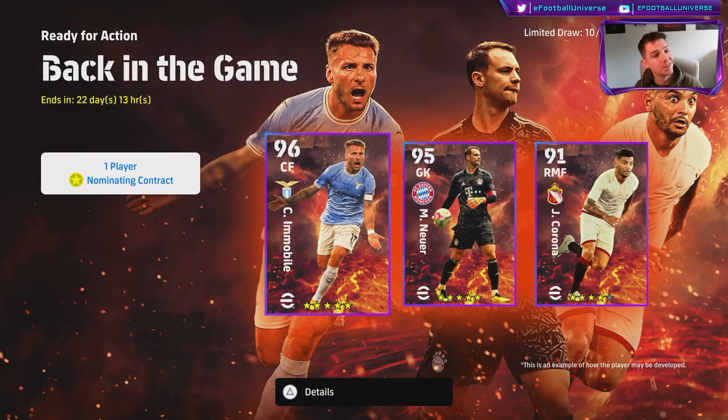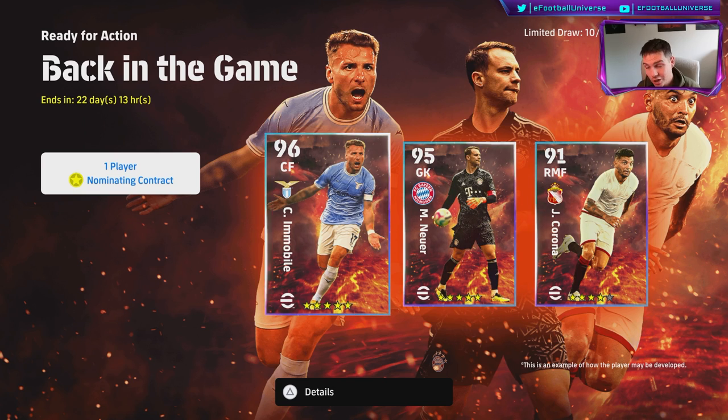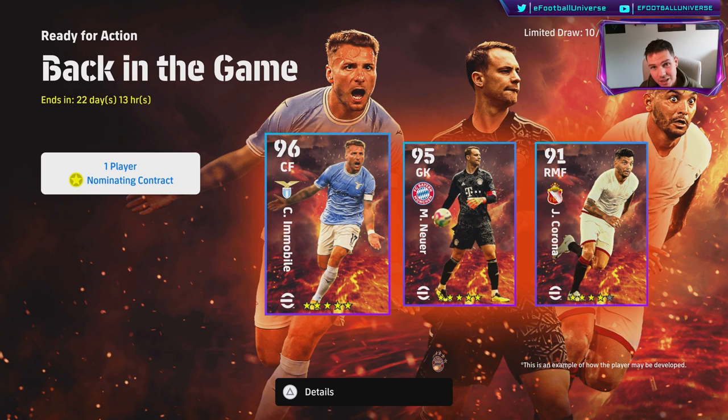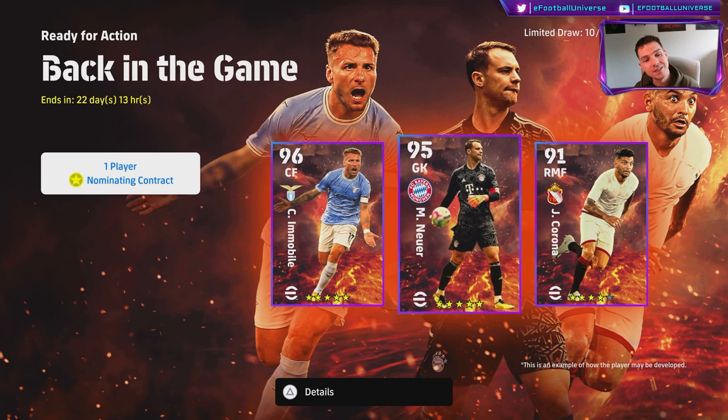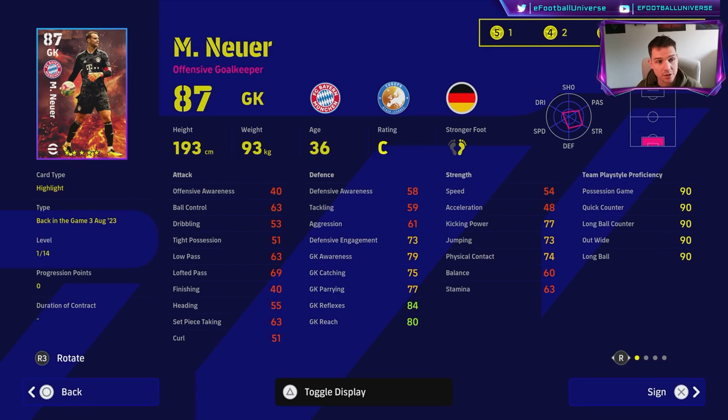Welcome back to the channel and welcome back to another Ready for Action player guide — a training guide breakdown and recommendation. We're going to be doing a deep dive on Neuer today. He's a 95-rated goalkeeper. The one thing I don't like about Neuer is his player ID can be absolutely crazy — he can do some serious shenanigans if you don't watch his positioning, because he rushes out a lot.